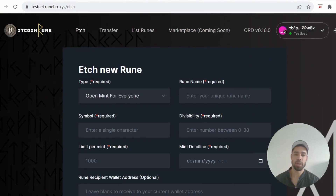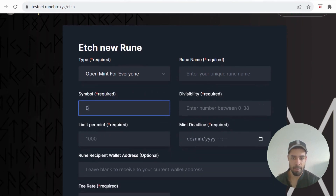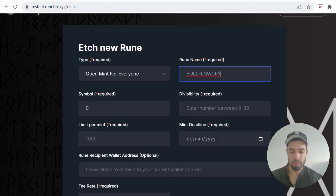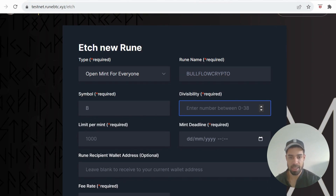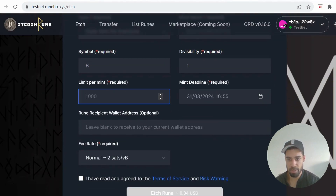Next, go to Etch, which is creating a token. Set it to open mint for everyone. Enter a name — it needs to be a long character name; it wouldn't let me submit when the name was short. Make sure it's a nice long name. Add a symbol, which is one letter — for example B — and for the name I used 'AllCrypto', which worked. Set divisibility, a deadline a couple of weeks from now, and the limit per mint I set to 1,000. Then hit submit.